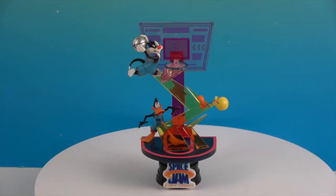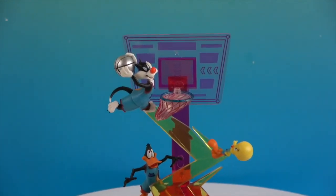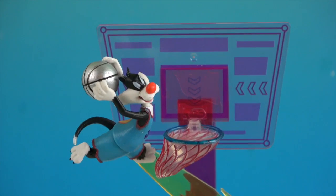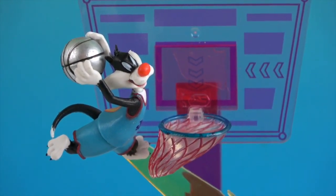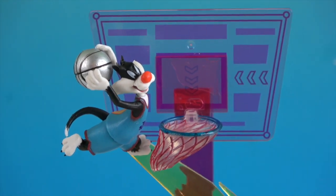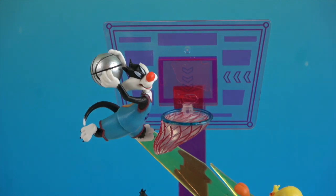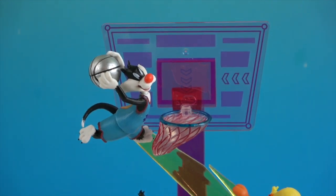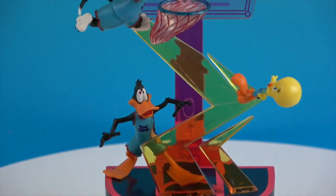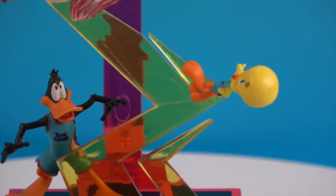There it is out of the box — this awesome D-Stage. Let's zoom in and take a look. There's Sylvester; he's about to slam dunk the ball for sure. Check out that cool translucent backboard and the net, which is kind of clear and swooshed to the side — really awesome. He's got the silver basketball in his hand.